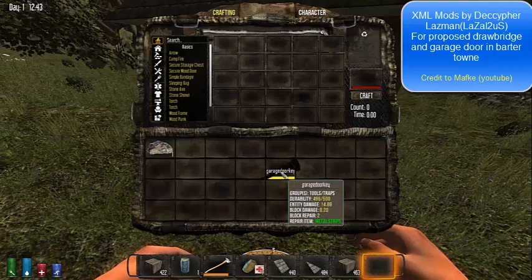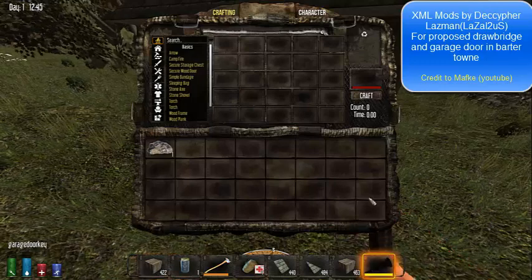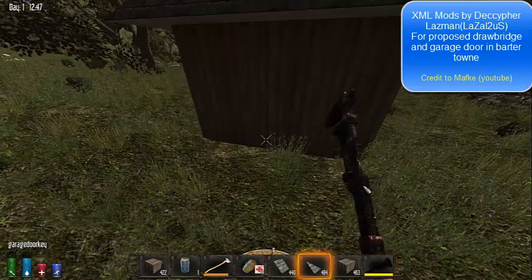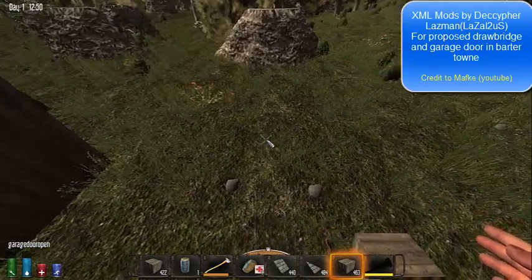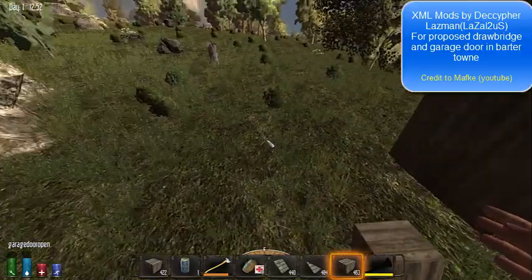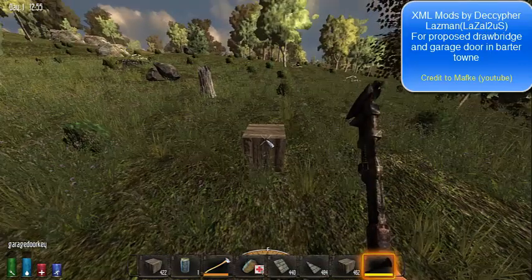Basically what we did, we created a door key, which is just a wrench slightly modified in the XML. And we made two new blocks: garage door open and garage door closed. Garage door open is the block that will place, and then it upgrades on a continuous loop between open and closed.